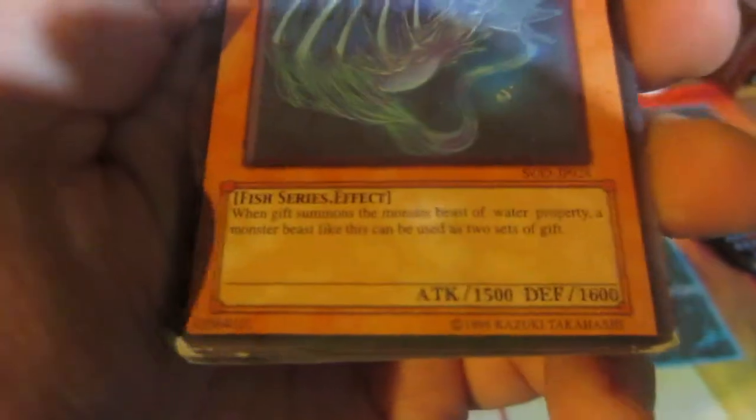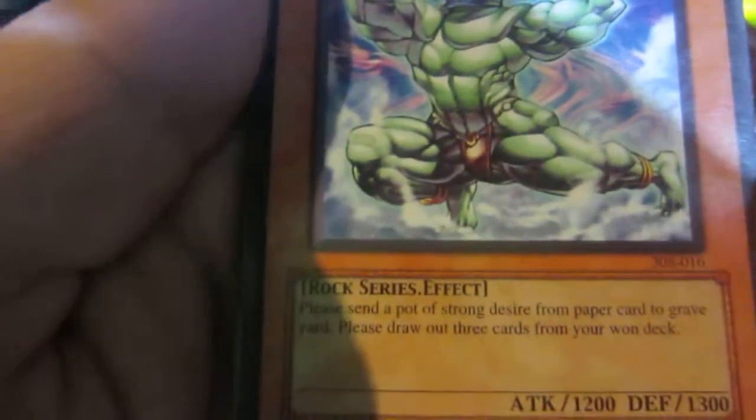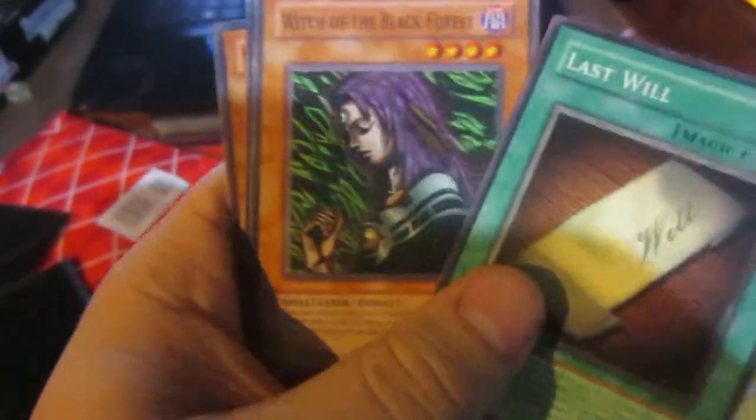Sorry about that — like I said, I really need to get a tripod for this thing so I can do openings and stuff with two hands. We've got Beard Fish, and we got Pot Monster God. Just funny misprinted Super Luster Dragon Number 2, Phonic Guardian, Terraforming.